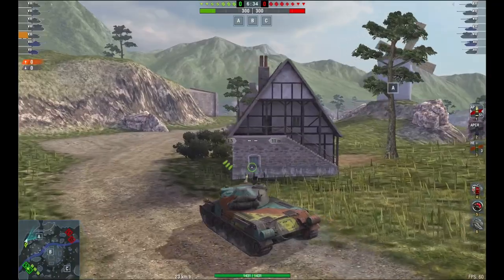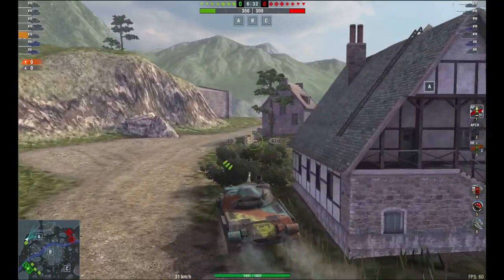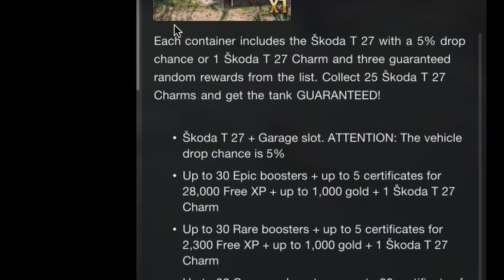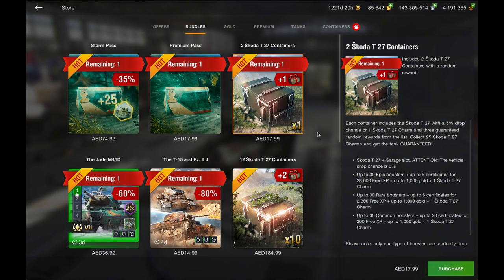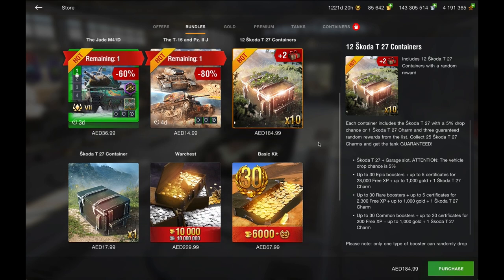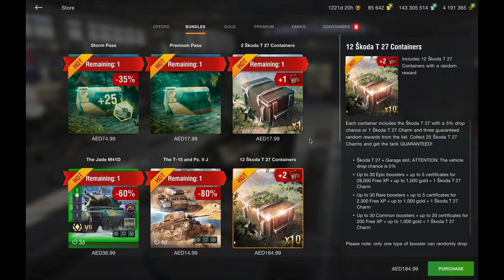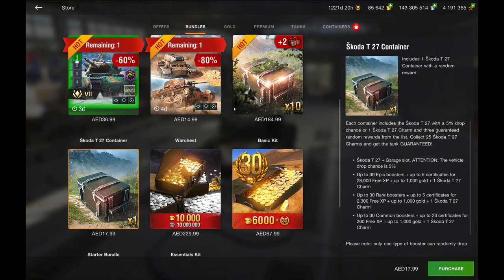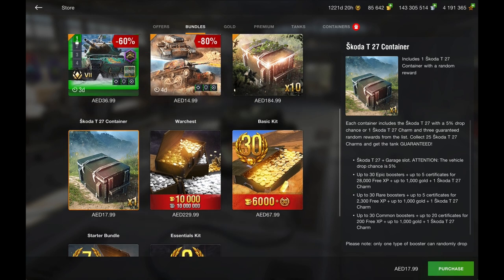It's a premium tank on the European line, tier eight, but guess what? It comes in a crate. Aside from the fact I'm not a big fan of crates, I'm also not a big fan of anything below tier nine or ten going into a crate. You do get charms, but you're going to need 25 charms to guarantee this little beastie.